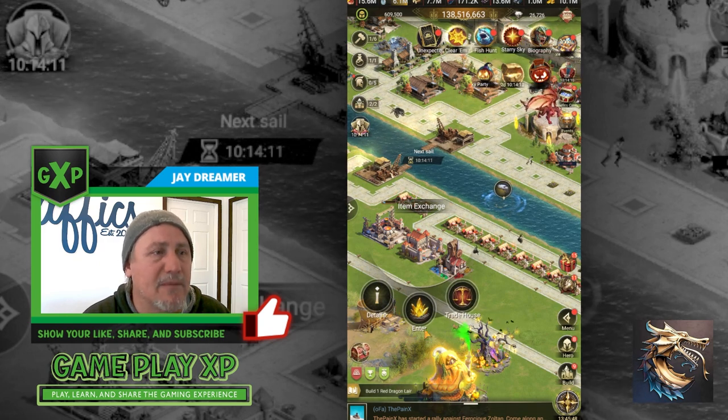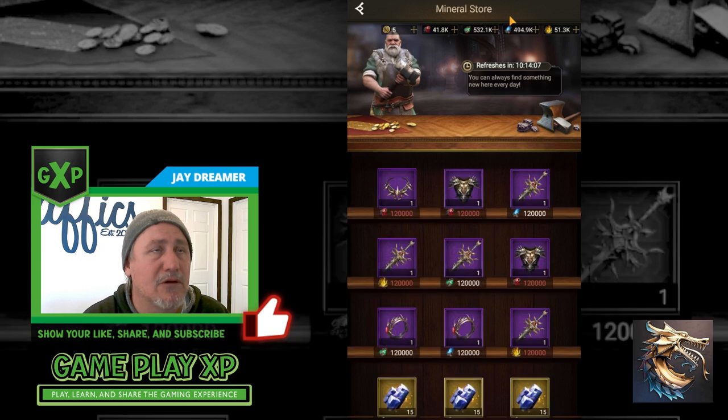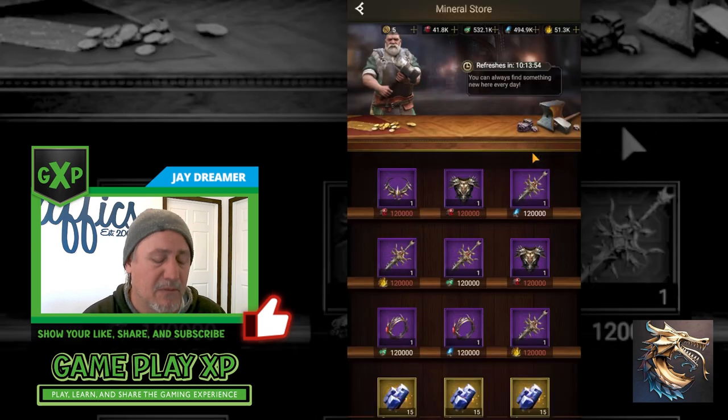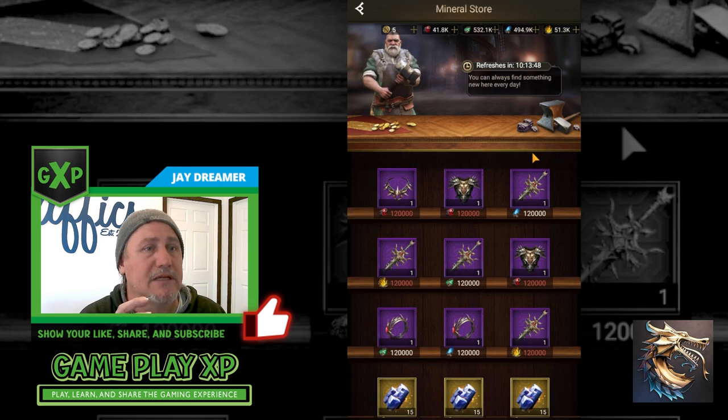Inside the item exchange is where you can go into the mineral store and buy equipment. When you click on it, it says you will buy a level five sword of thorns of random quality. By random, it can be white, green, blue, purple, orange, or gold — it's just random. There's no specific science to it.